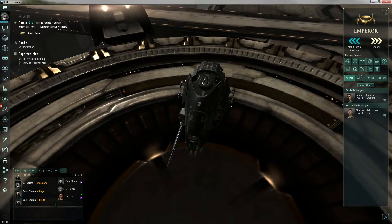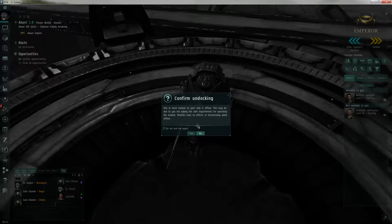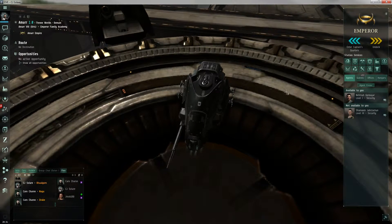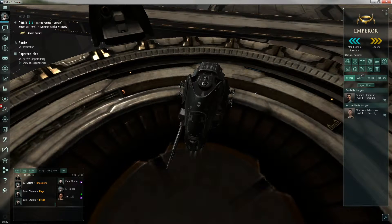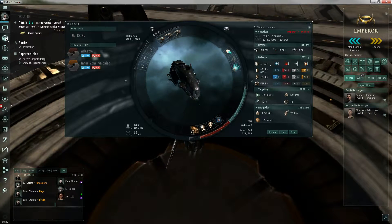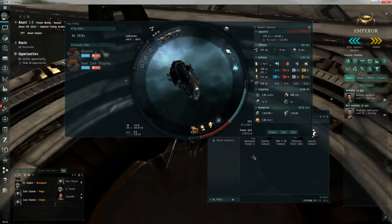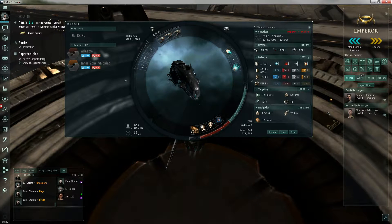In order for me to start on a mission I need to undock. If you have an agent on the right-hand side under your station stuff, it'll say available to you. If you're in the same station as me you should have Narenra Goro — a level 1 security agent. If you double click on him, it'll bring up the mission and give you the location, ship restriction, how much money you'll make, and how many loyalty points you'll make.